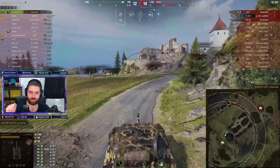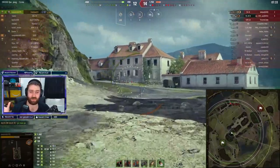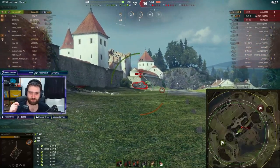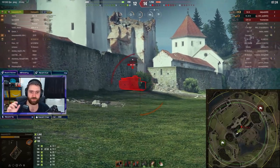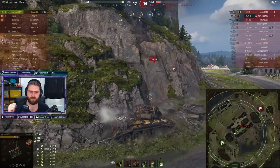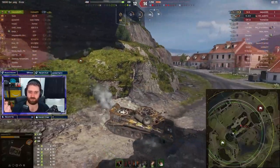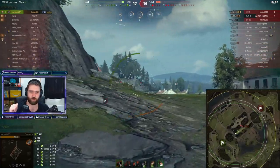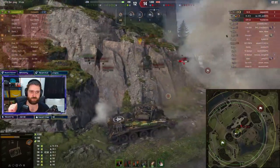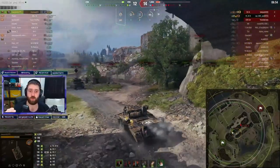Don't expect the Cromwell to bounce anything — the armor is basically non-existent. Maybe if it's against an AT2 with a stock gun. Overall, do not expect the armor to block anything. It has 63 millimeters of frontal hull armor and 76 on the turret, and because it's very flat, almost every single vehicle is going to go through the Cromwell's armor even with a stock gun. Do not trust your armor — trust your mobility, trust the gun, trust the camo of the vehicle.